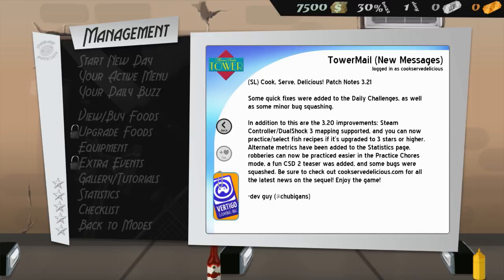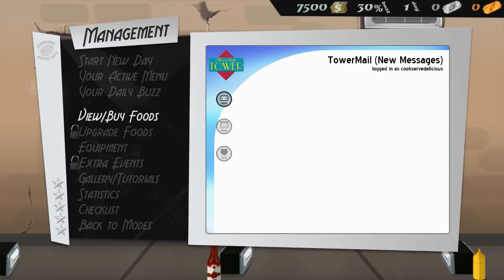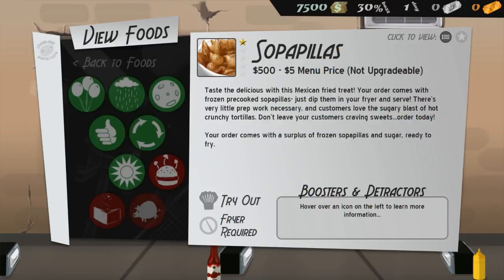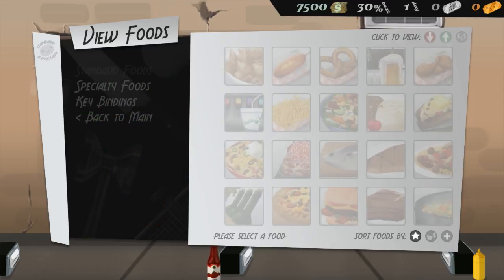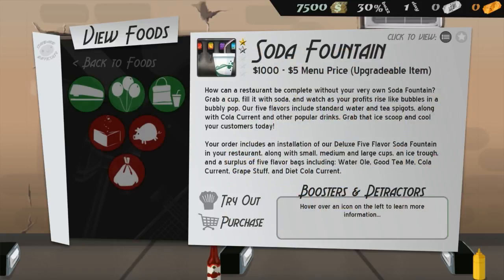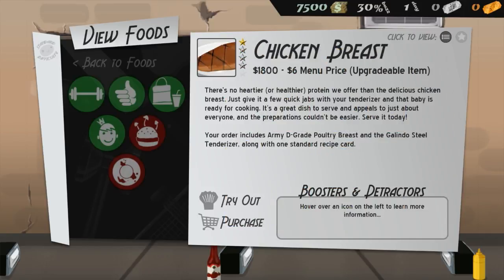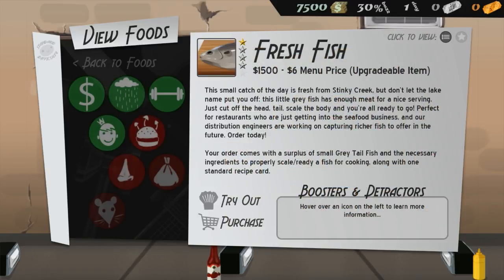There's also an advertisement for Cook Serve Delicious 2 — of course. Now let's look at some foods. The ones with a little icon need equipment I don't have yet — like a fryer. Super beers are a staple food at one grand. Salad is also a grand, so that's two. I'd like to buy as many staple foods as possible since menu rot is a real concern.